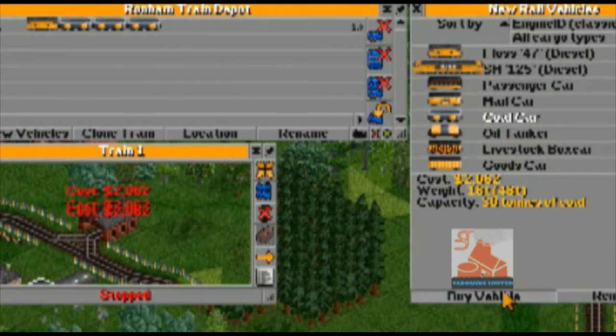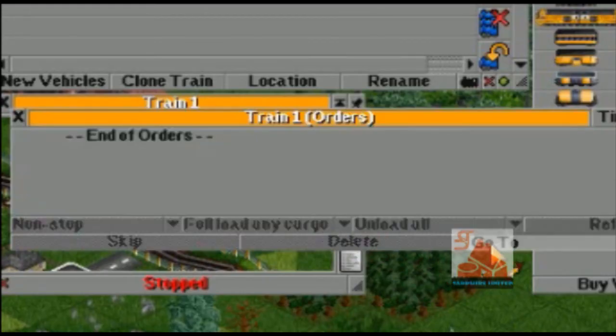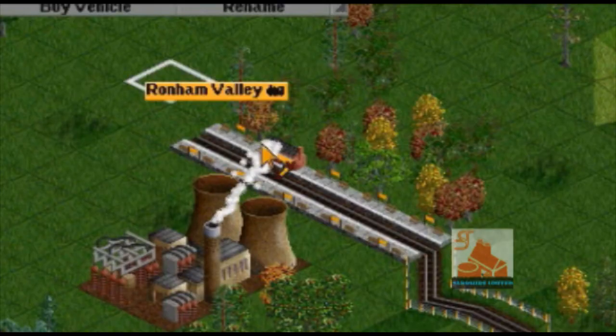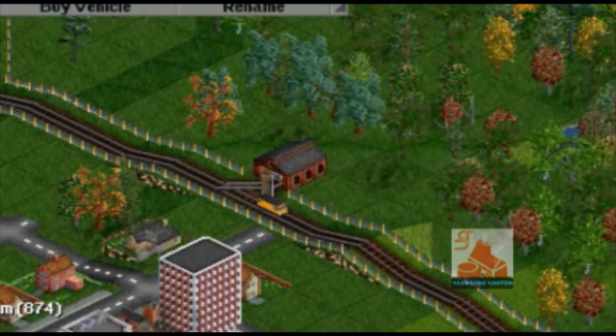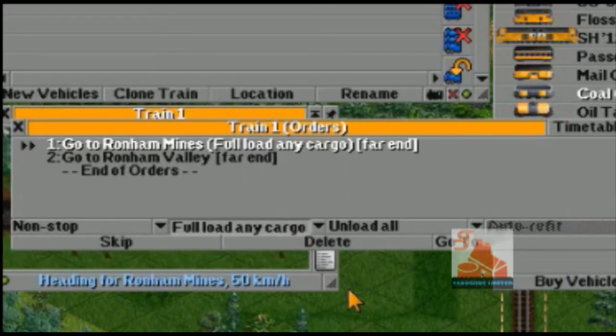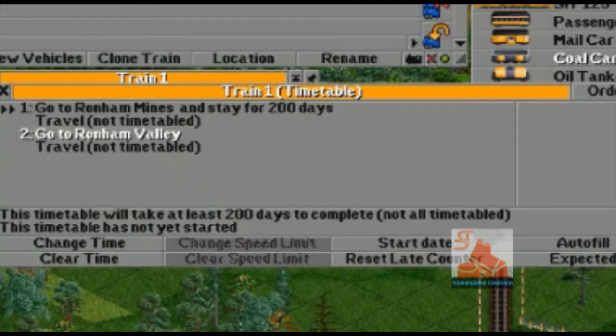Continue by giving the train orders. Select the go to button and left click on the station near the coal mine, then the station by the power station. The train will now go between both stations transporting coal. To improve the efficiency of this process, make the train full load at the coal mine. You can also use timetables to determine how long a train will wait at a certain station.